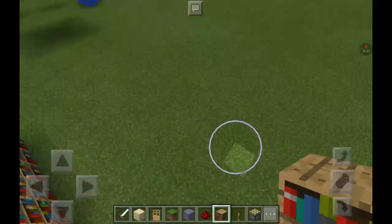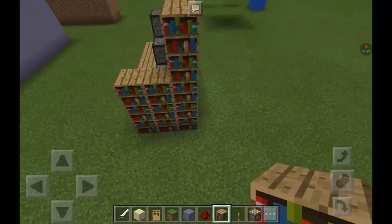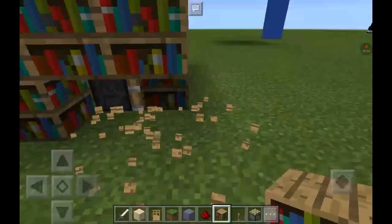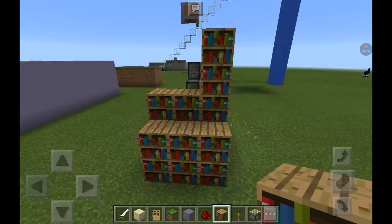Oh wait, I just remembered something. So you go here — you have to destroy that one block, so you have to add another one. Six, seven — it'd be seven long. Sorry, I forgot about that part. I put a bookshelf there that's not supposed to go. So, depending on how big your ladder is, that's how much you're going to be putting.